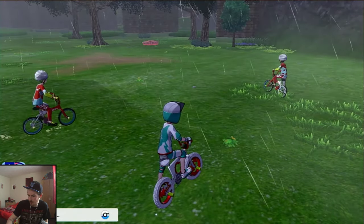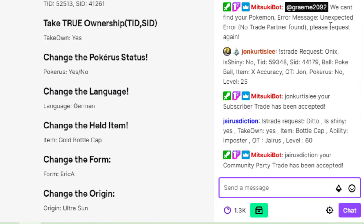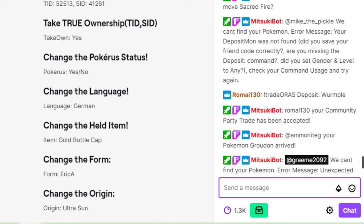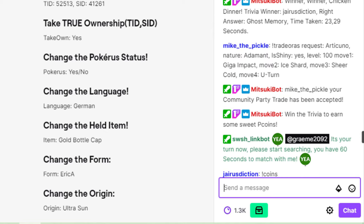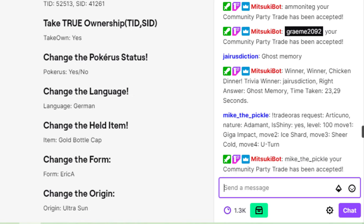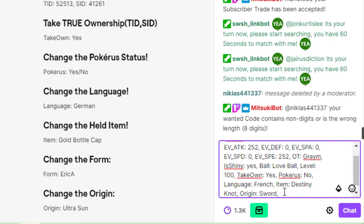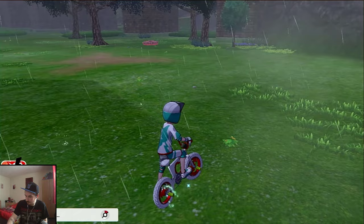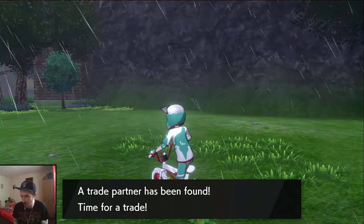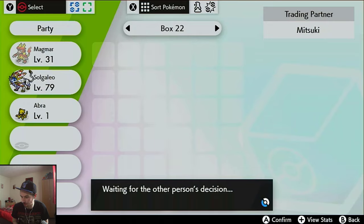Just wait for the code to come through. You can see all the different codes going up on the Twitch stream. There was a bit of an issue — it said no trade partner found — so I had to send it again quickly. You might have a cooldown. It came up again, it's been accepted, and it found us. You've got to be really really quick — just pick any Pokemon to trade.